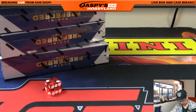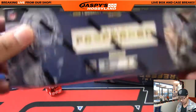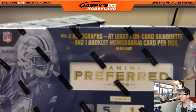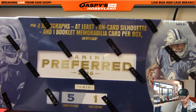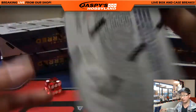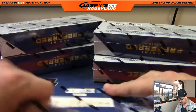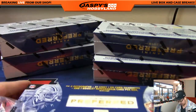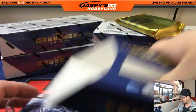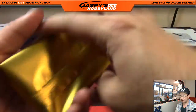Now let's do the break. So brand new release today — here's what we're looking for: five cards per pack, four autographs at least, one on-card silhouette, and one booklet memorabilia card per box on average. A nice looking box. Brand new release today, folks. Half case, random division number one. Let's see what big hits we can find in here.